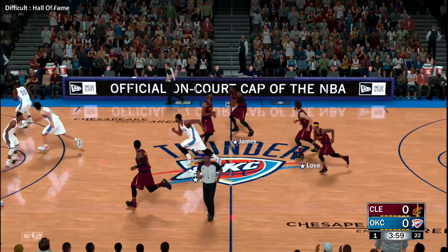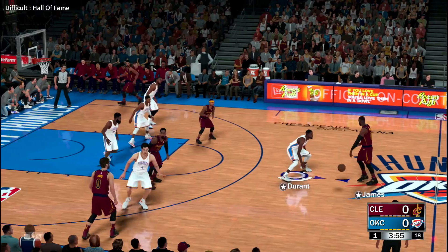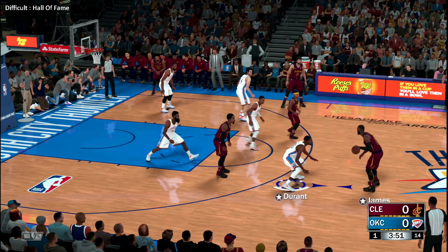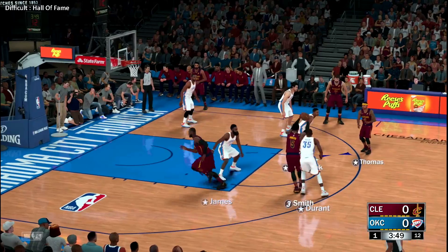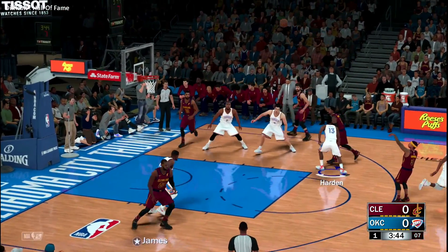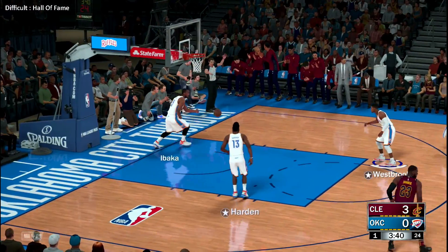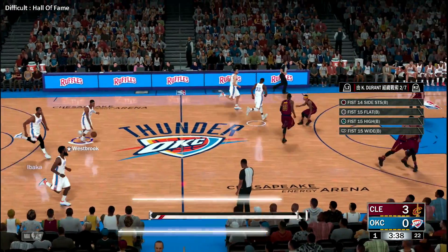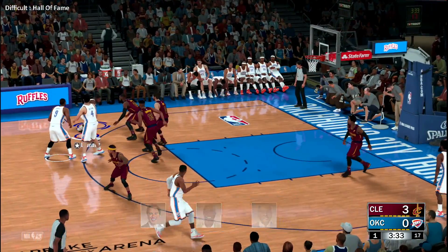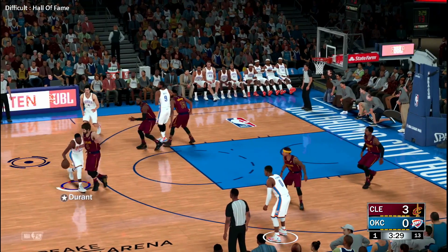Cleveland will get the first possession. Here are the starters for the Cavaliers: Thomas and Smith teaming up in the backcourt, LeBron and Love are the deadly forward pair, and Thompson is in at the pivot spot. Smith to LeBron, he kicks to Thomas — good! The assist goes to LeBron, Thomas got the first three points tonight for Cleveland. The vision of LeBron always finding open teammates.